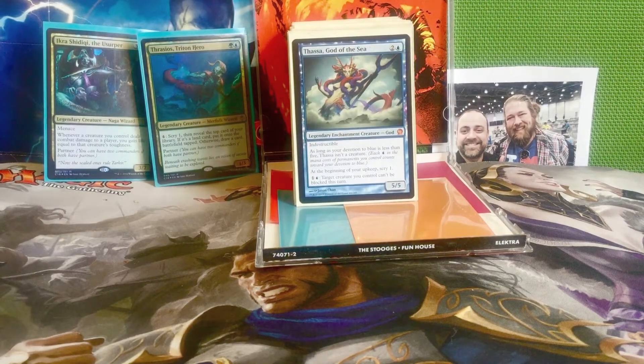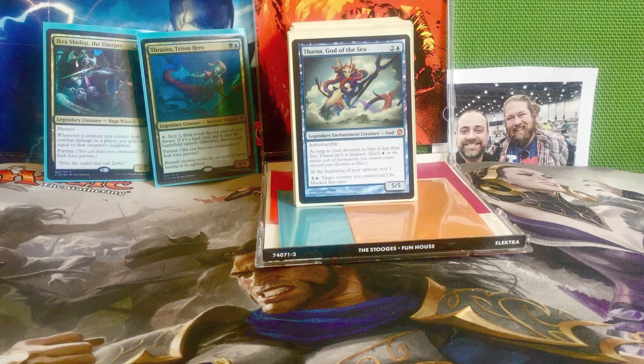Next we have Thassa, God of the Sea — two and a blue for a 5/5 god with indestructible. As long as your devotion to blue is less than five, Thassa isn't a creature. At the beginning of your upkeep, scry one, and for one and a blue a target creature you control can't be blocked this turn. Being able to scry one at the beginning of every single turn is great card advantage — you're making sure the cards you draw are better. And the ability to make one of your creatures unblockable is really important in a deck with big creatures, to get in for tons of damage and maybe gain us some life with Ikra Shidiki.